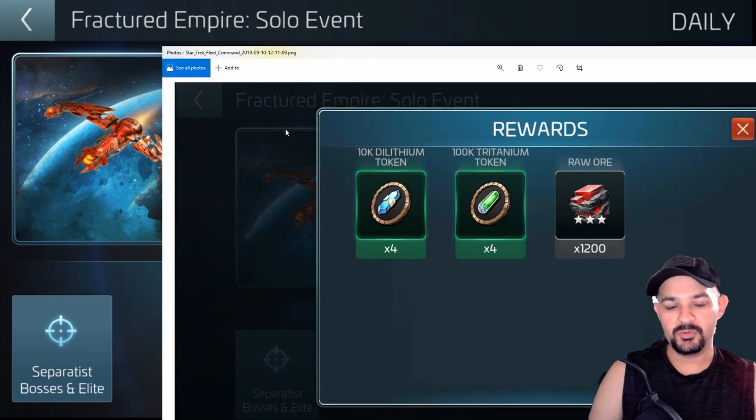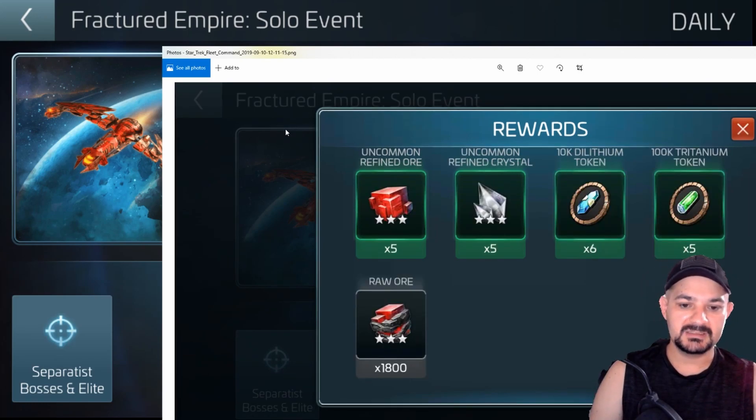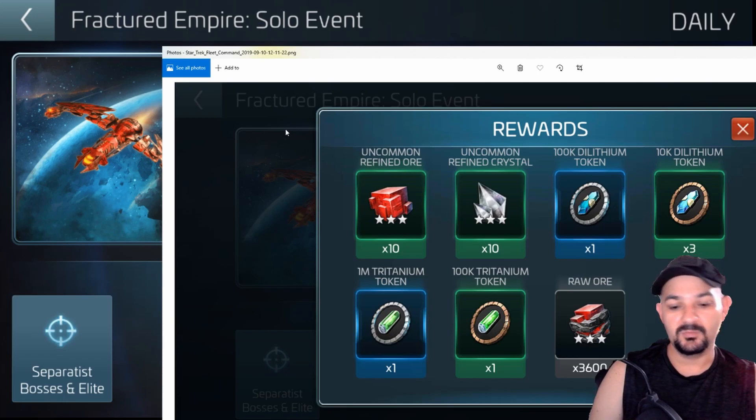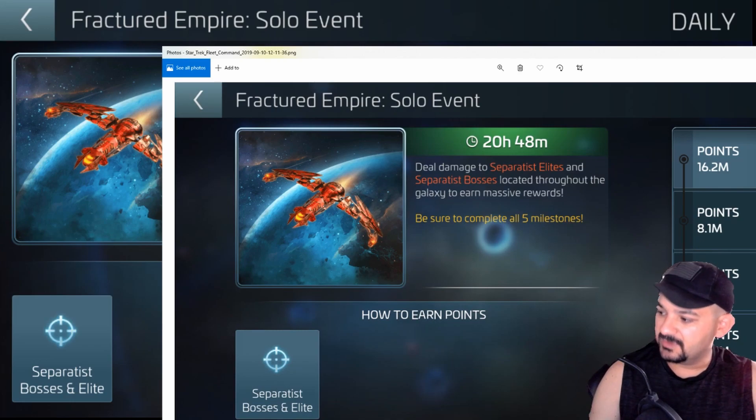So he gets 40k dilithium, 400k tritanium — both under rare ore. He gets the normal 5 uncommon crystal and ore, 60k dilithium, 500k trit, and 1800 ore. He gets 10 uncommon ore and crystal, 30k in dilithium, about 1.1 million tritanium, and 3,600 rot ore. His other tier is about the same — 15 uncommon. They've done something there, which is cool.